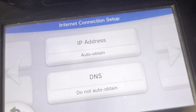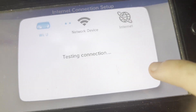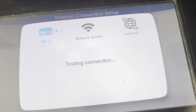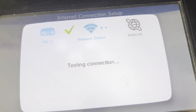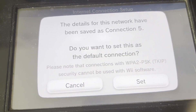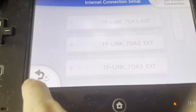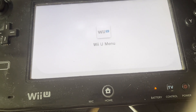After you do that, press confirm, go back, and do a connection test just to make sure it's working. And if you're lucky, it should work well. The connection test was successful and the details for this network have been saved with all the DNS changes. The DNS changes should basically help Pretendo run more smoothly.